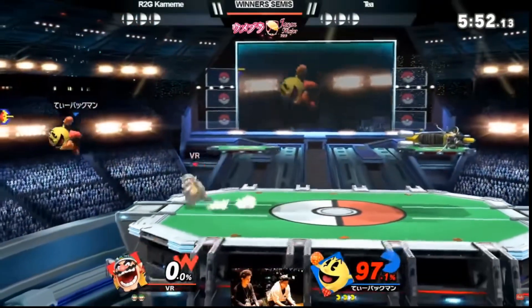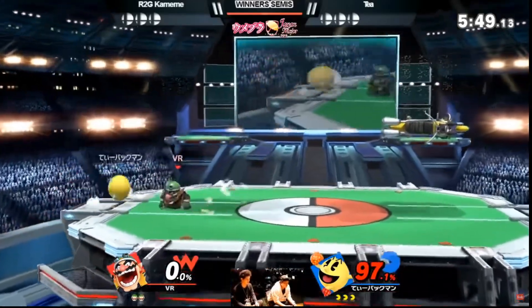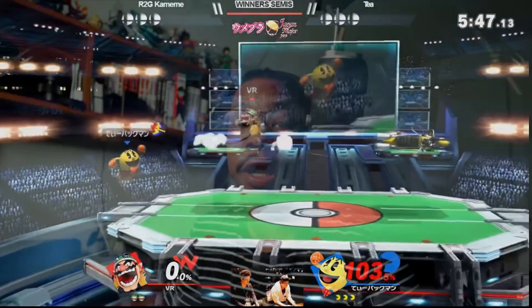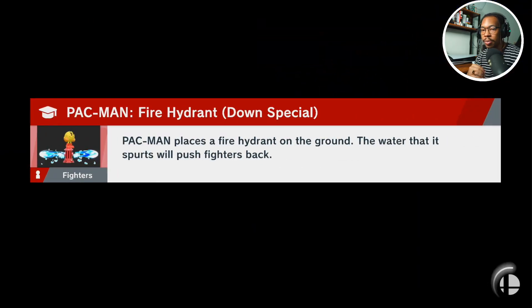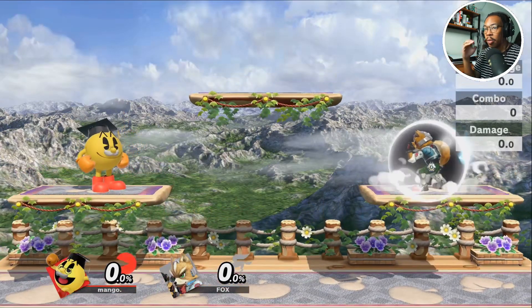Something a lot of popular Pac-Man players do mid-set or at the end of somebody else's stock is they'll jump mid-air, catch Galaxian with Z, and they'll either get to stage for free or get to ledge with Galaxian in hand. Today I just want to quickly go over how to execute that motion of short hopping, throwing Galaxian, and catching it with Z. It's pretty simple but I want to break it down.